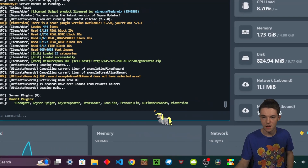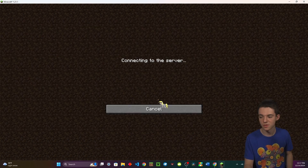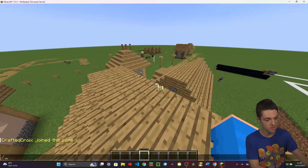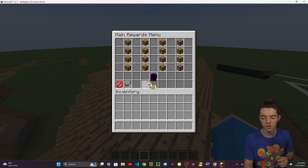Now we can go ahead and join our server and check it out. The base command for the plugin is /reward, and when you open it up you're greeted with a menu with all these different chests. We're going to go through these and take a look at all the different types of rewards and claim as many as we can.